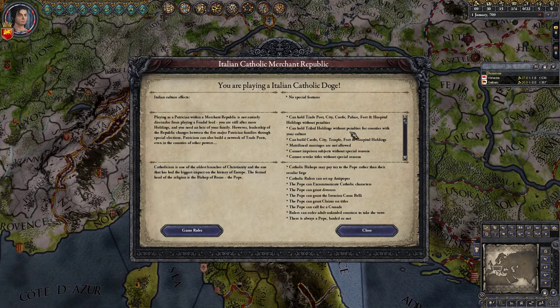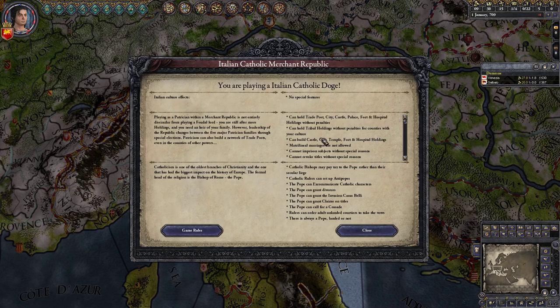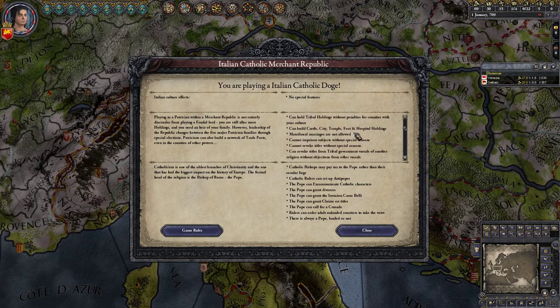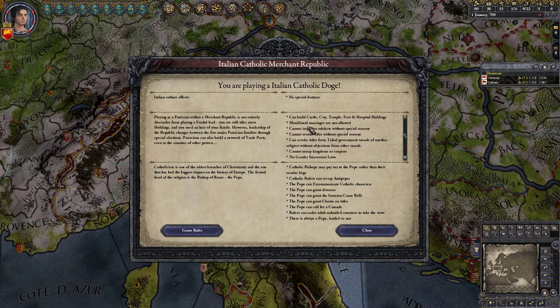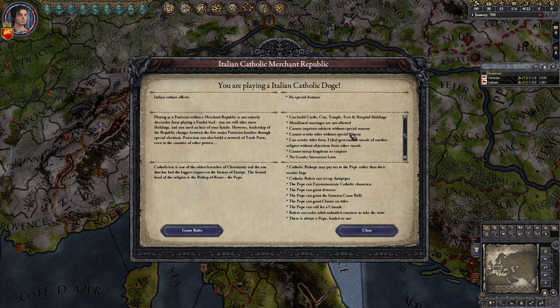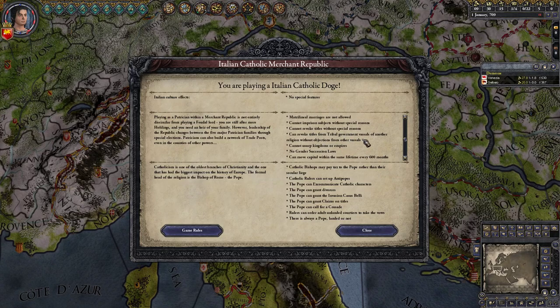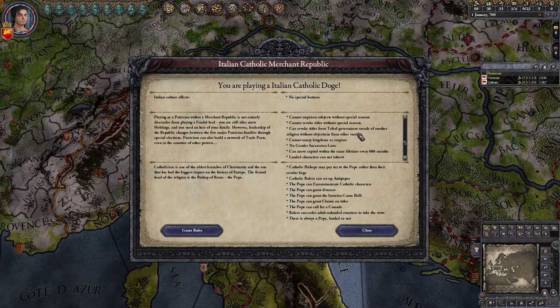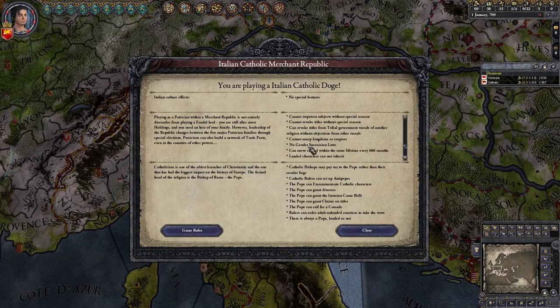We can hold tribal holdings without penalty for counties with our culture, which is important. We can build castles, cities, temples, forts, and hospitals. Matrilineal marriages are not allowed — also very important. We cannot imprison subjects without special reason, cannot revoke titles without reason. We can revoke titles from tribal holdings. We can't usurp kingdoms or empires — also quite interesting.